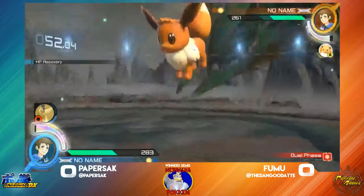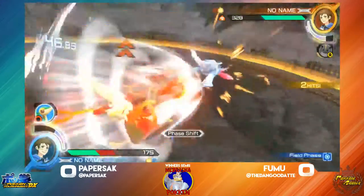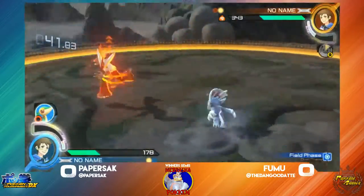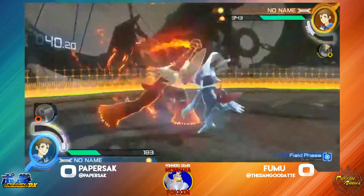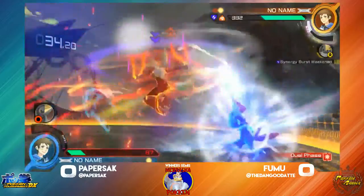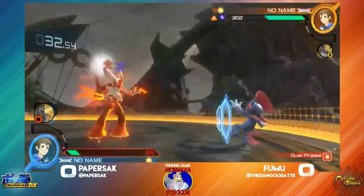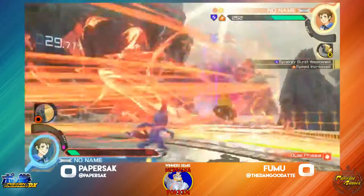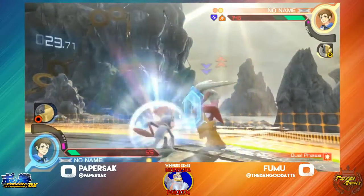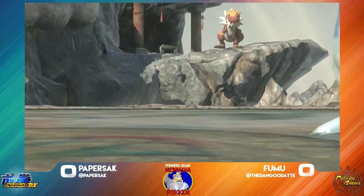Fumu pops his burst, Paper pops burst too. Eevee coming out — massive damage. He's going to get the grab, going straight into field phase. Burst Weavile is scary in field phase. He's going to get the grab before the Snivy hitbox comes out. He still has about a quarter of his burst, probably going to use it — gets shielded but still gets the speed buff to help in neutral. Flying right over Weavile, jumping on the ice punch — good punish. Fumu is going to take game one.